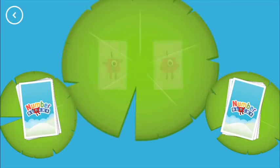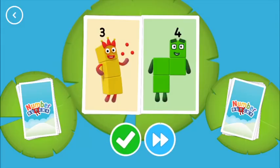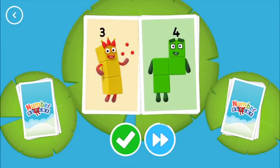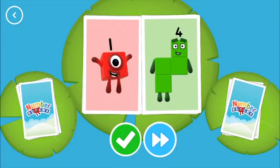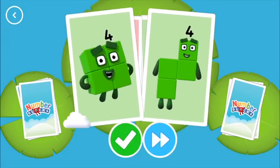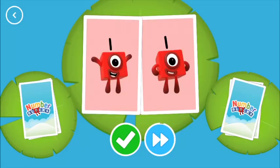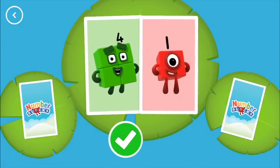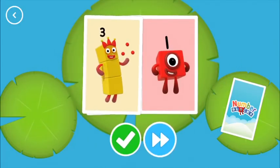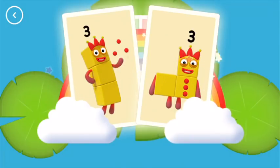You found two matching amounts. One. Four. Three. Four. One. Four. Four. Snaps! You've found two cards that show the same amount! One! Snaps! You've found two matching numbers! Four! One! Three! Three! Snaps! You've found two matching values!